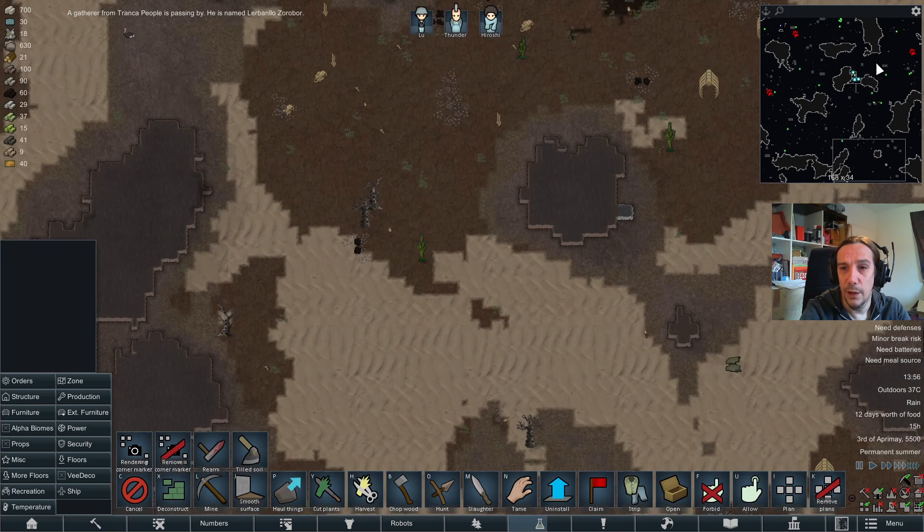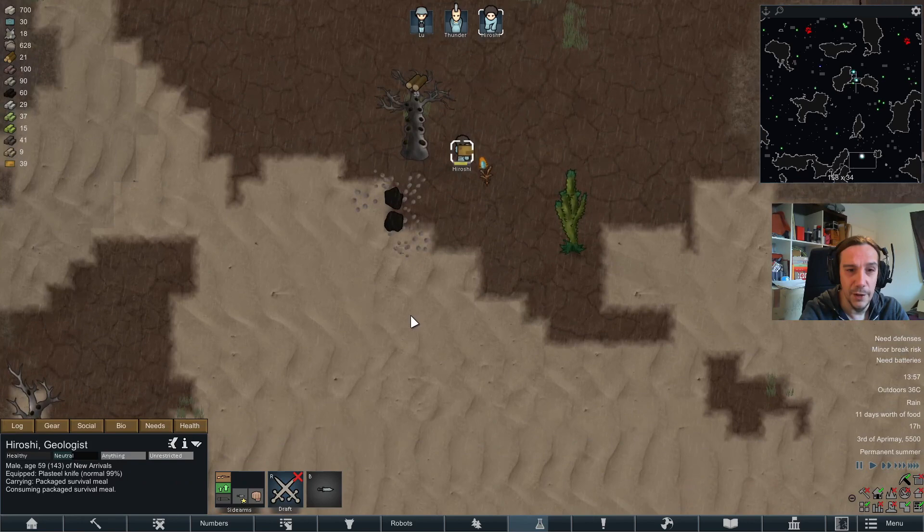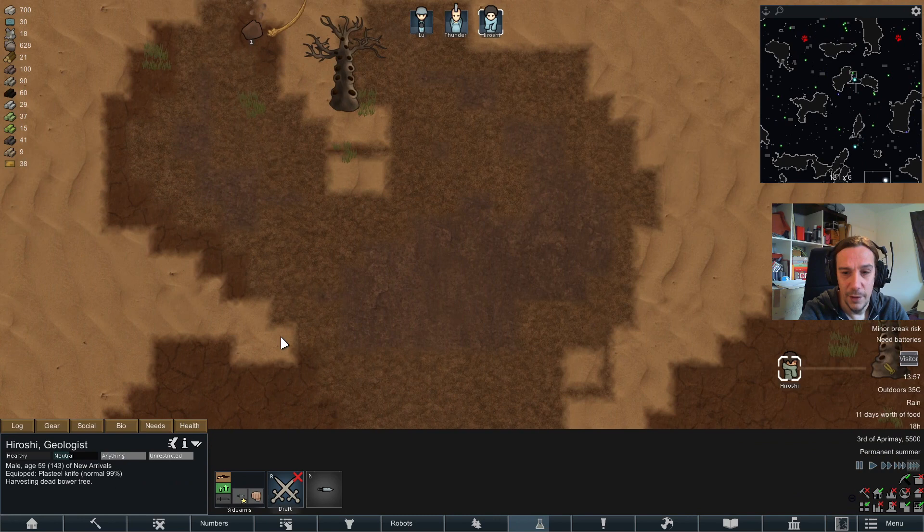Wood is way more scarce than I'm used to. Woodwise this biome feels more like the desert, to be fair. We're getting some kind of visitor. What's my research doing? Cutting wood.